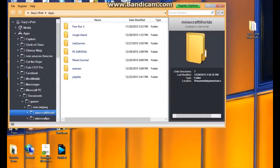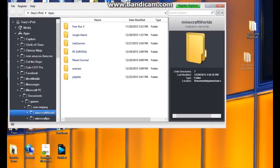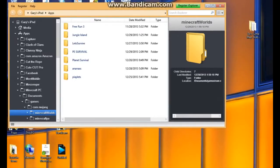And as you can see, this is the last step. So what you're going to do is take the map after it's extracted from WinRAR and drag it into the folder for Worlds and wait for it to finish. And that's pretty much it.